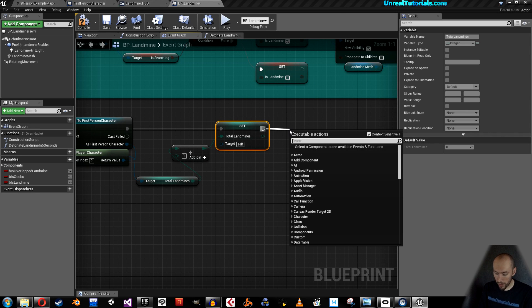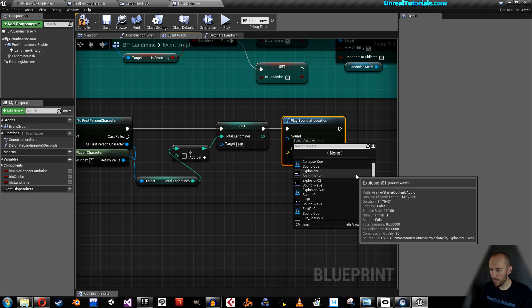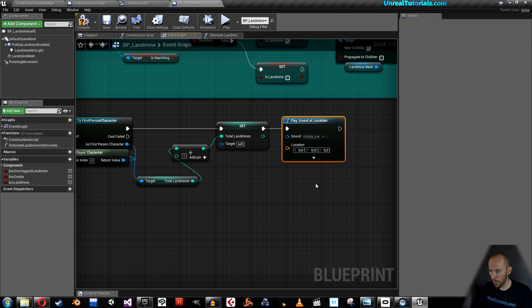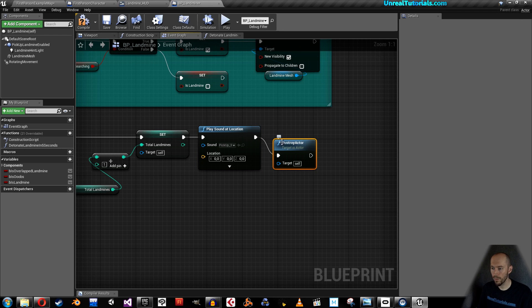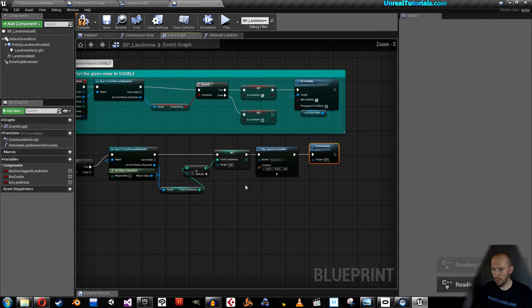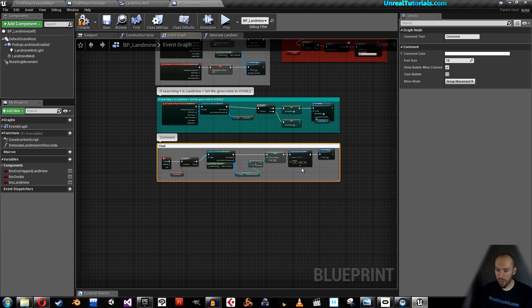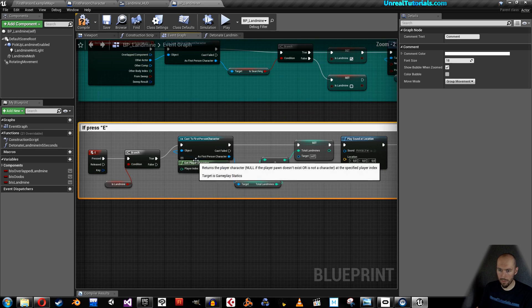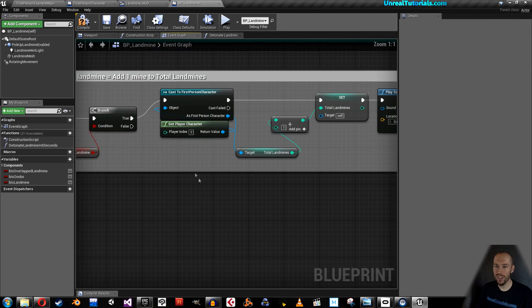When we pick up a landmine, we're going to play a sound — Play Sound at Location. If you use the pickup sounds from the last video, search for pickup and take pickup sound number three. And when the mine is picked up, we will destroy it — Destroy Actor. Select all and press C to add a comment: 'If press E + is landmine, then add one mine to total landmines.' Compile and save.